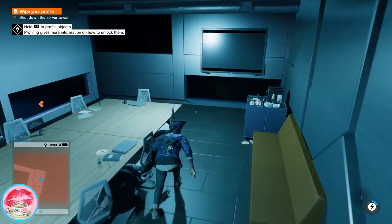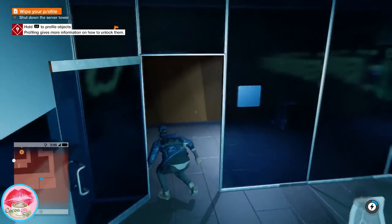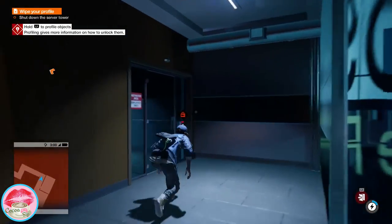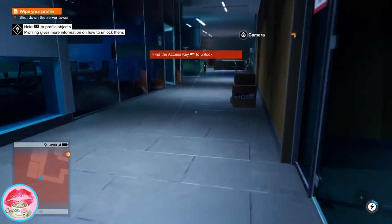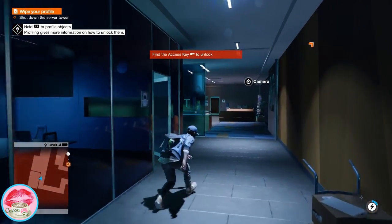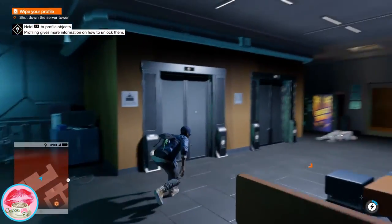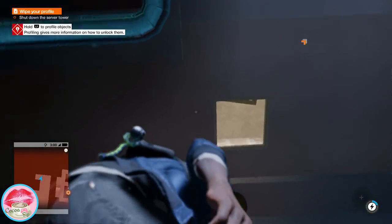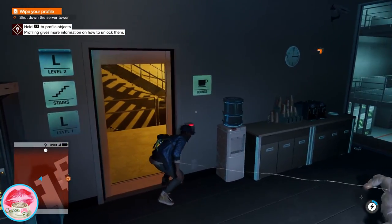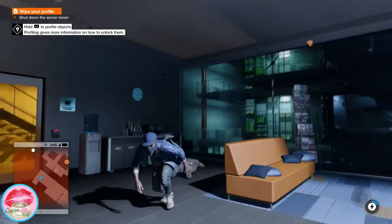Everything has like a blue tint to it. Why is that? So there's really nothing much for you to loot or anything like that. We have to try to get through this door — it's completely locked. So we're gonna use the camera system over here. Let's check it out.